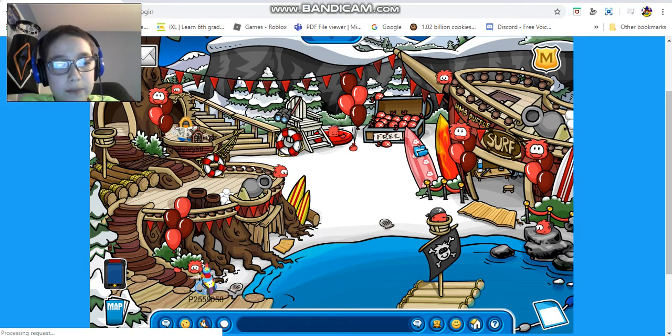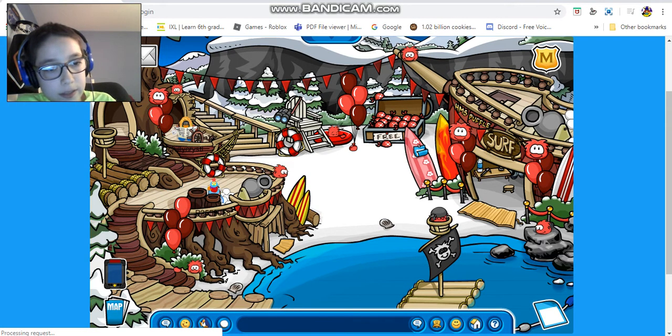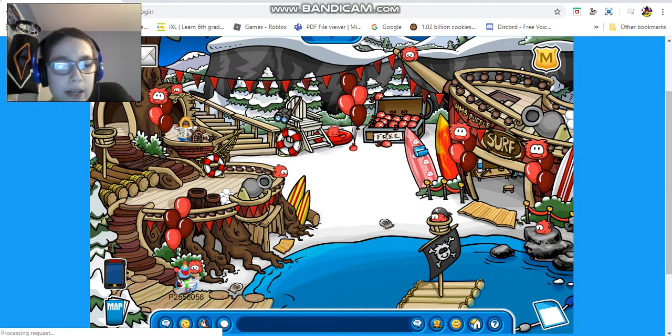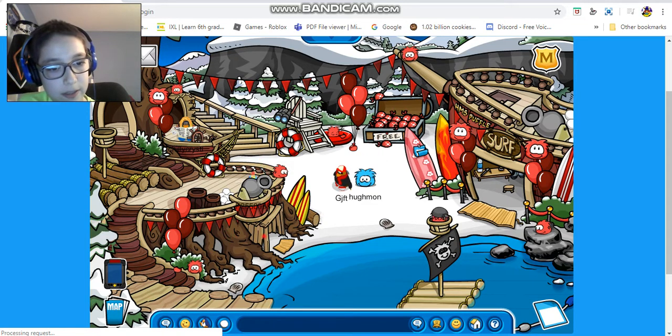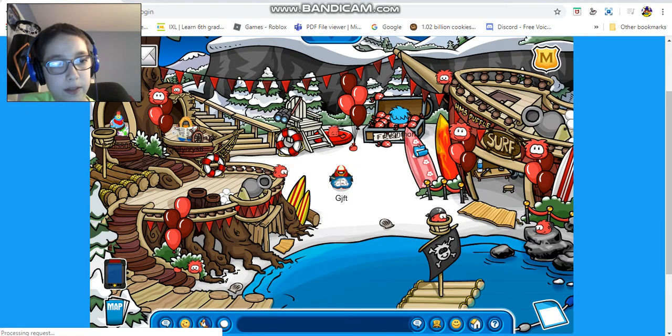This is basically a red theme now. There's the ship, and then this is like some type of treehouse or something. There's the cannonball. It's like a little treehouse thing with balloons — there are red balloons, and it's basically a red theme. There are party decorations on top connecting from the treehouse to the pirate ship.